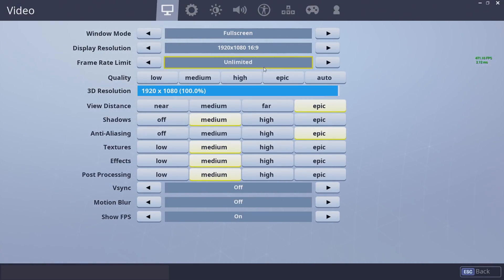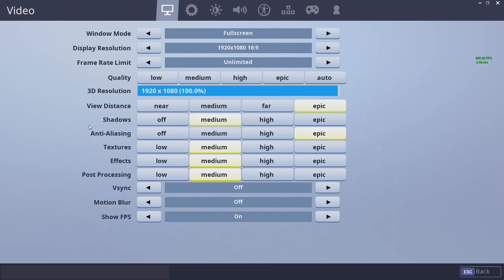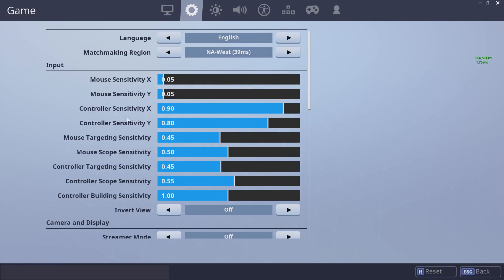So here is just what I run. I usually run pretty low shadows, but I like them on a little bit because you can kind of see contrast between certain things and I feel like it makes seeing players a little bit easier. But I definitely do not have those turned on high because it's very strenuous on your PC. Here are my settings if you guys would like to screenshot anything.